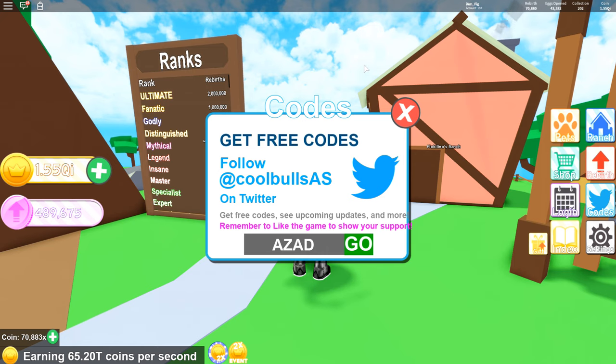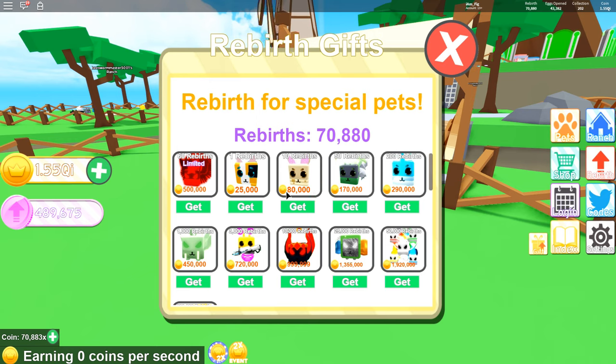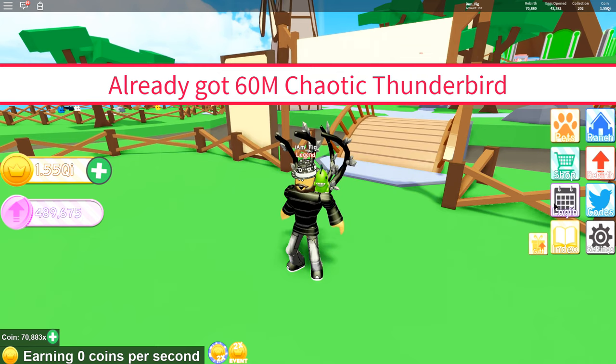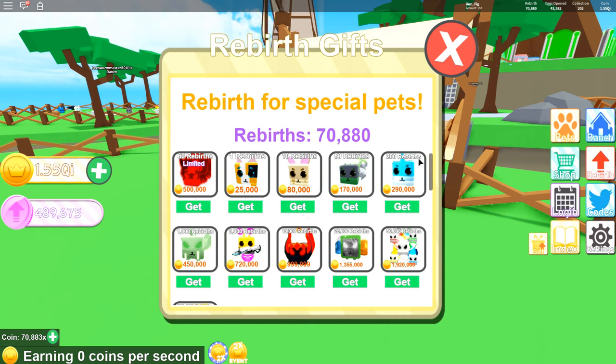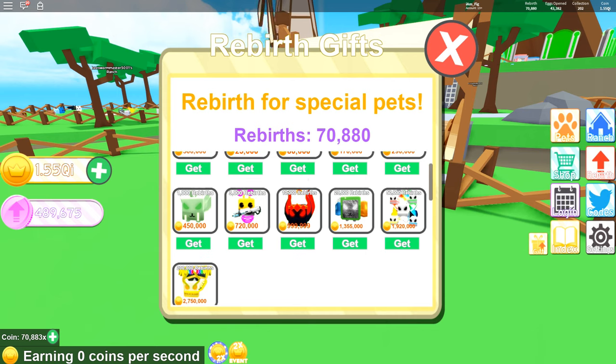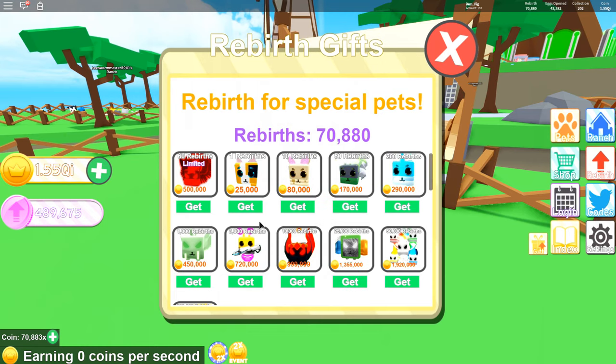Now for the best part of this update: in the gift button, you now get pets for rebirthing. When you reach a certain number of rebirths, you get some free pets. They've already done the 60M chaotic thunderbird, and the more you rebirth — at 1, 10, 50, 200, 1,000 rebirths and so on — you get some really awesome looking pets. I have 70,000 rebirths so I can get up to a certain tier; I can't get the 200,000 rebirth one yet, but I'll be getting there soon. Let's grab some of these now.